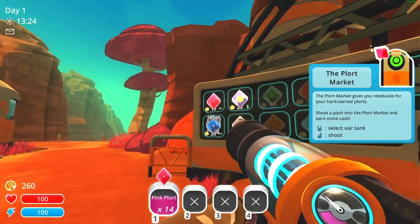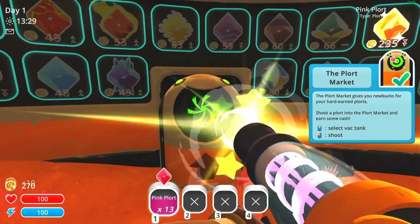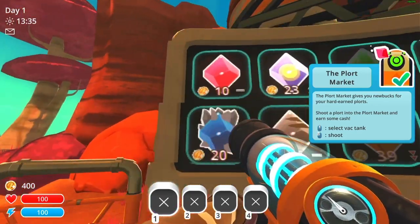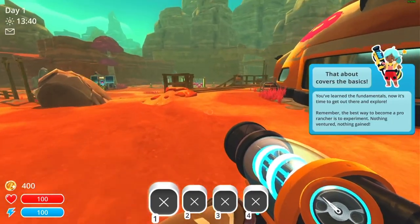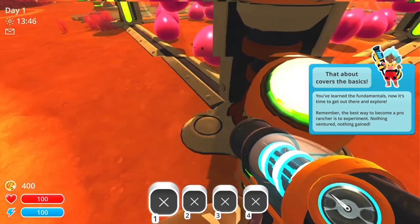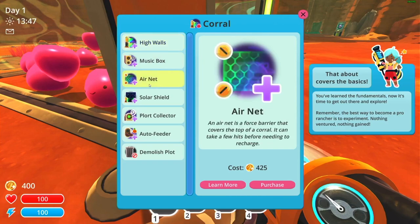So this is the plort market — that's just the basic one. Each plort is worth 10 coins, whatever the currency is called. This changes from day to day, so probably these basic plorts will not be worth that much within a couple days. I have these different upgrades I can get — the air net is kind of nice, but I need 25 more coins before I can afford that.